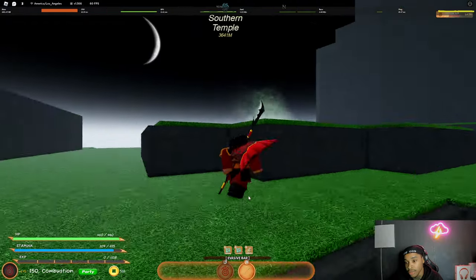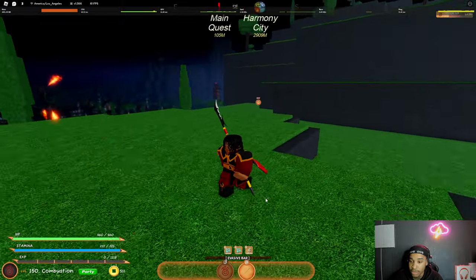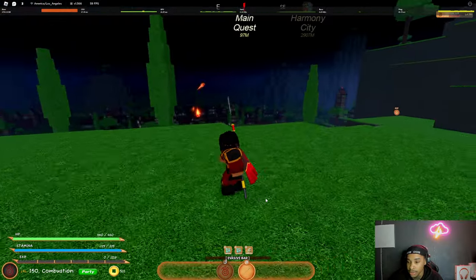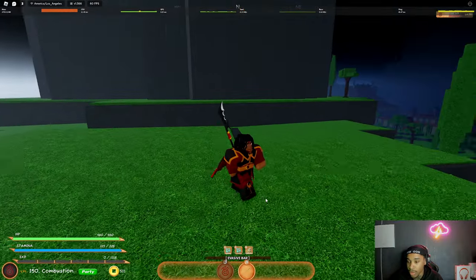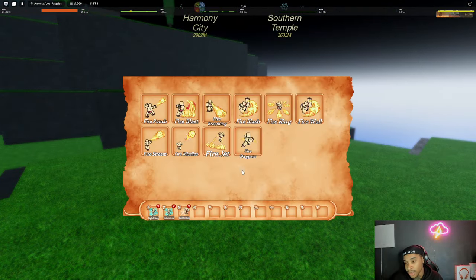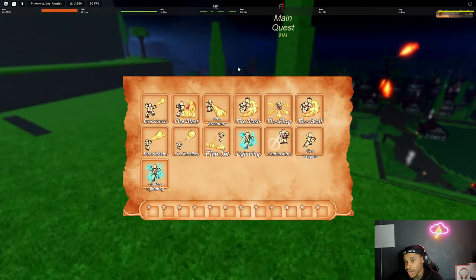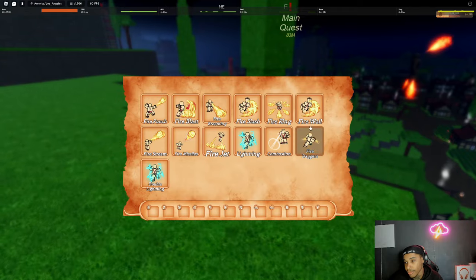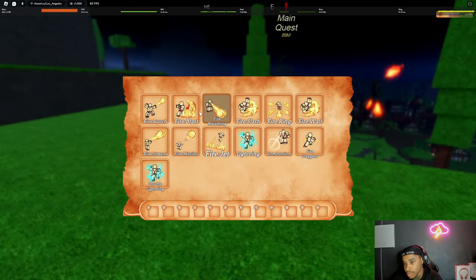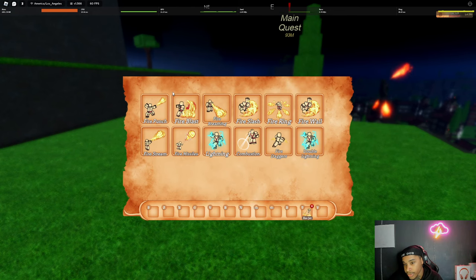Let me know what y'all think about a max fire build with prodigy armor, blue flames, lightning, and combustion — if it's broken or something you're willing to go for. To make your fire go blue it's literally a 0.2% chance from the prodigy raid, which is located on this fire island — the building right here.